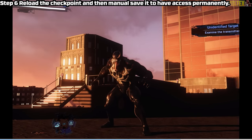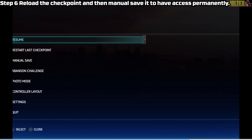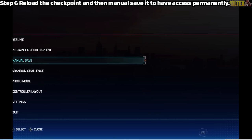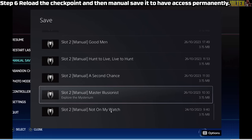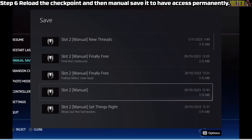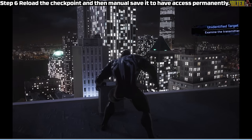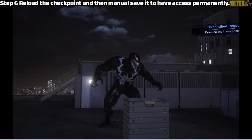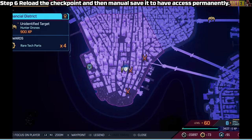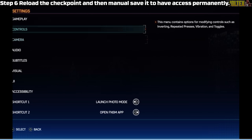To have everything fully playable and accessible, you just want to restart from the last checkpoint. I was worried it was going to spawn me back as Peter, but restart the last checkpoint and boom — you are here, able to completely free roam as Venom. You can see the mini map and everything was open, and I was like 'oh my lord.'